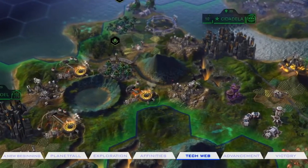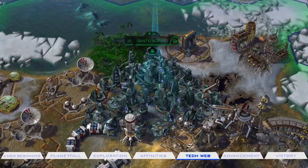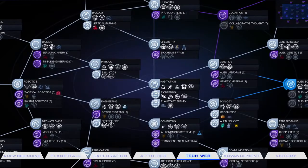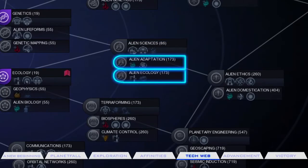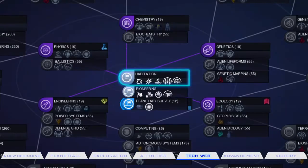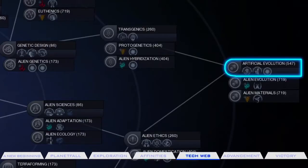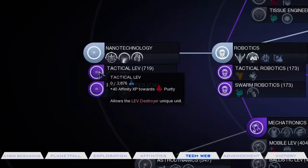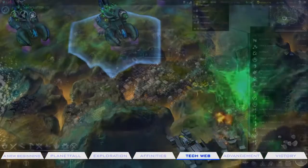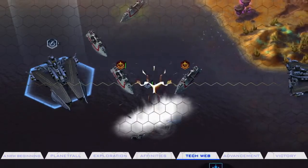Sid Meier's Civilization Beyond Earth breaks the conventions of linear development, constantly pushing you into an uncertain future with experimental technology. The tech web is where all your skills and research live. Each primary tech has a few associated specialized techs attached to it, and you don't have to move in one set path to unlock new techs. You'll start in the center of the web, with familiar technology nearby and exotic elements at the fringes. Choose carefully — you won't be able to unlock the entire web in one game. Advance your units by unlocking new technologies, but keep in mind they cost resources to maintain. Keep them alive and they can be a key asset throughout your game.